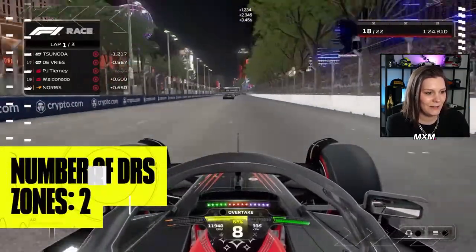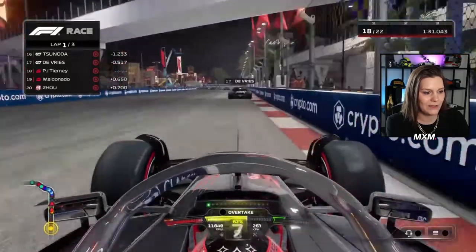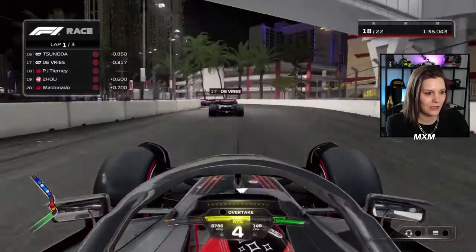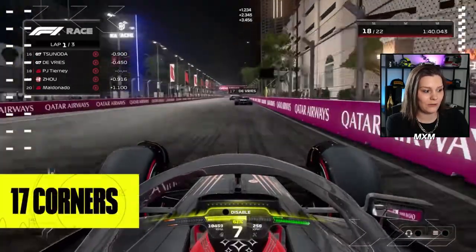2 DRS zones, but it looks like they had the AI a bit too high, because they cannot really overtake. Almost crashed into the back of de Vries, but they managed to avoid the crash.